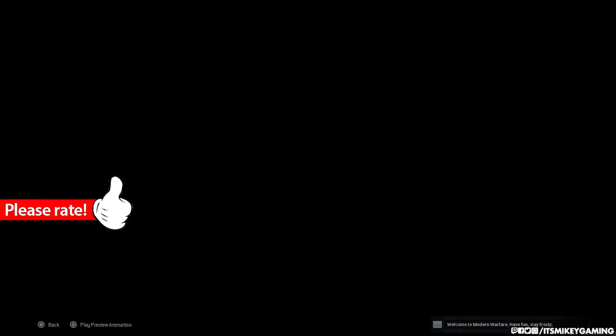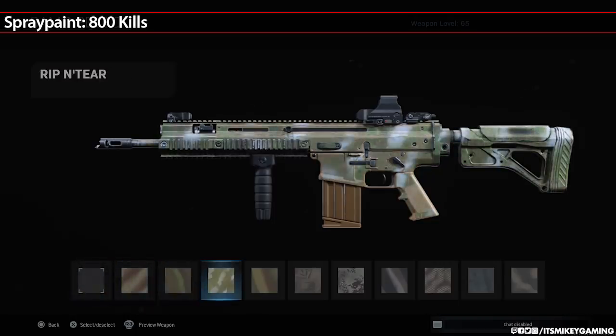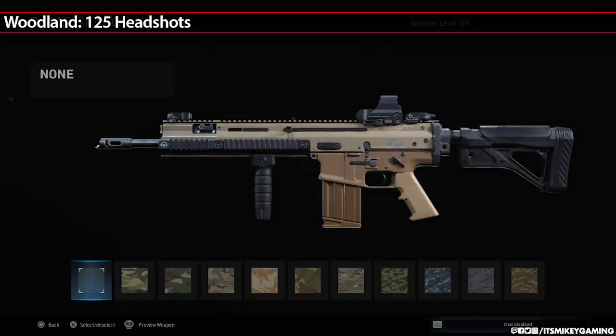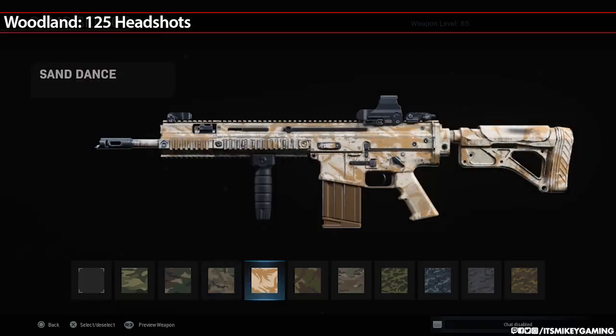First up, the challenges. The first camo you unlock is Spray Paint — pretty easy. All you've got to do is get 800 kills, and that's going to happen on its own as you're ranking up, leveling, and doing other challenges. Woodland is 125 headshots — we already made a separate video just for that, link down below.